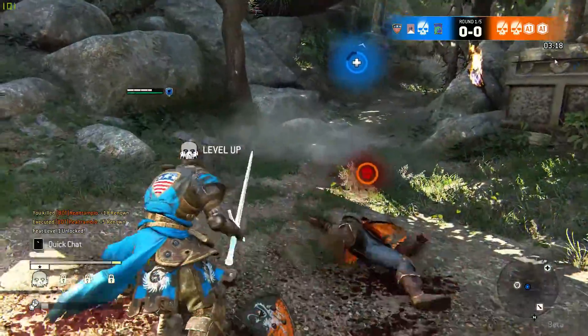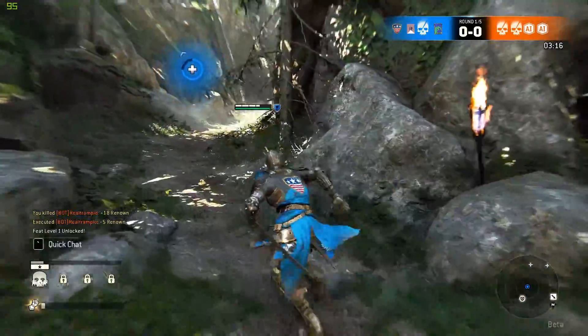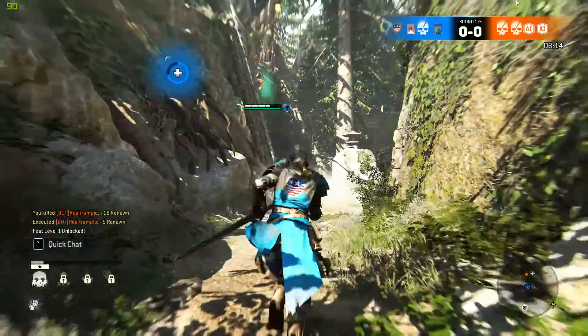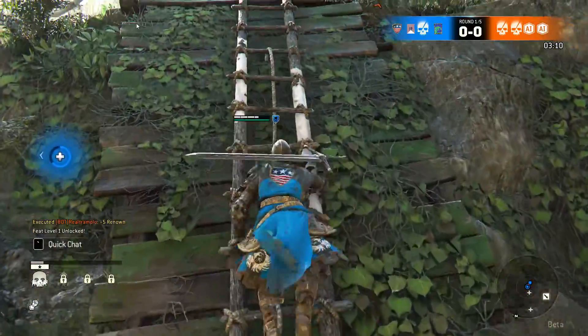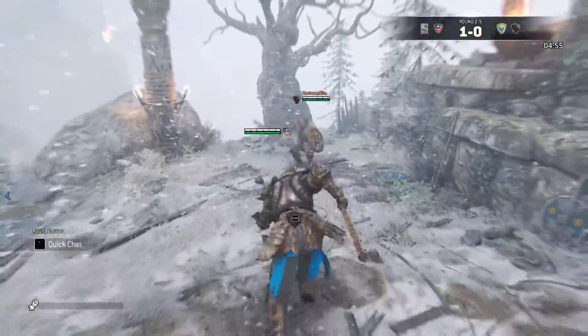Developed by Ubisoft Montreal and also published by Ubisoft, For Honor is an action fighting game featuring three historical factions — Knights, Vikings, and Samurai — who must all duke it out in various game modes.